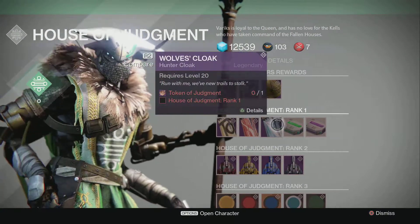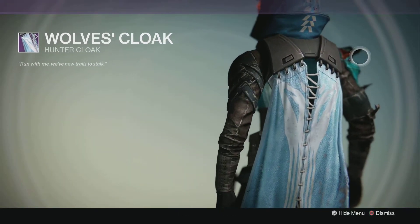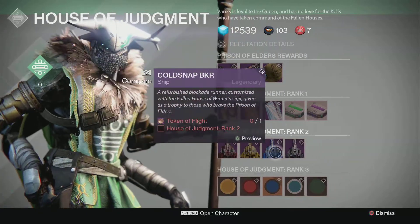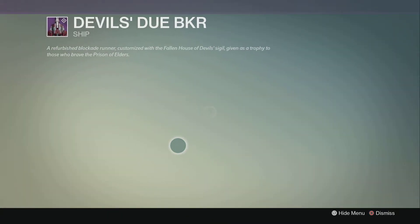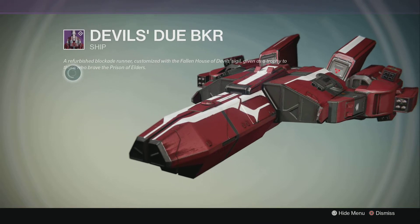And we have four different coloured ships. Here is the Devil's Dew BKR, which looks pretty amazing — using a refurbished blockade runner customised with Fallen House of Devils.